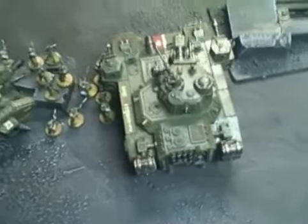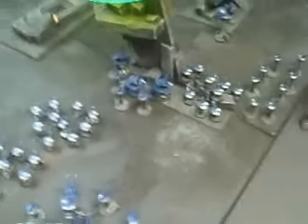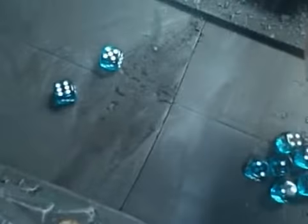The Baneblade — this is brutal. Let's go ahead and shoot that Hellhammer cannon. It's got a 36-inch range, 7-inch template. All these fire warriors plus two gun drones are entirely under there, so yeah, that's kind of bad. It's strength 10, AP one, and there's no cover saves — that's what makes this weapon so devastating. Let's roll to wound. Only one guy lives, and both gun drones under the template are dead. That's also a check for casualties.